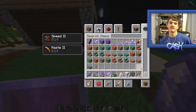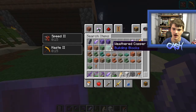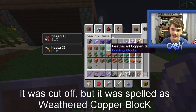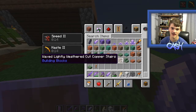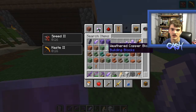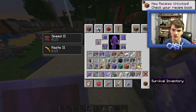So I'm here in the creative menu. I just want to show off — we got colored candles, many colors, and we also have a bunch of copper blocks. Ooh, this is weird — weathered copper block. That's actually kind of hilarious. Look at this name: waxed lightly weathered cut copper stairs. That is quite the name. This is also weird — we have waxed copper block, and then we have waxed copper. It's not waxed copper block. That is most peculiar.